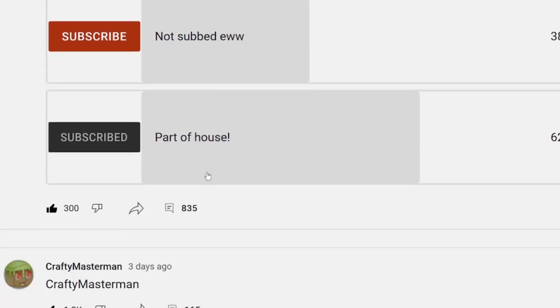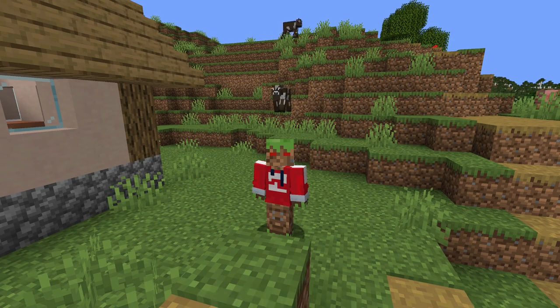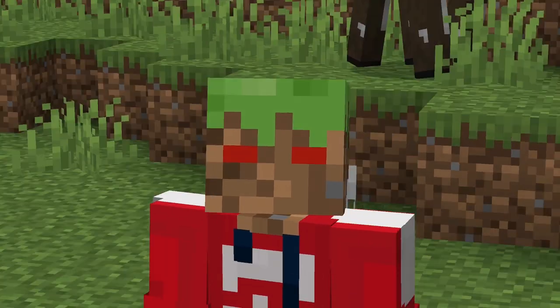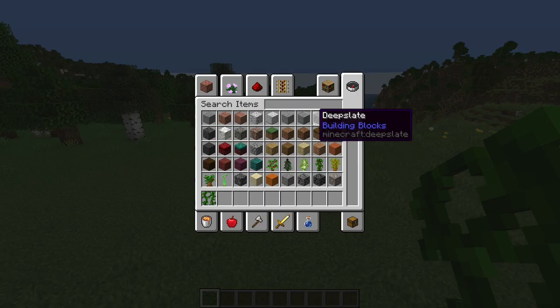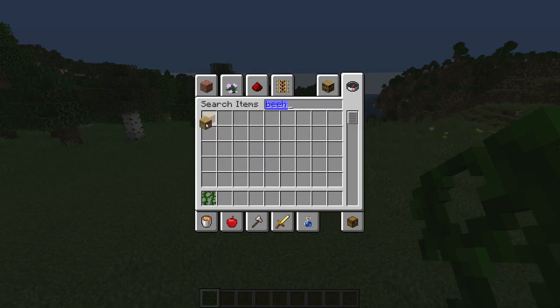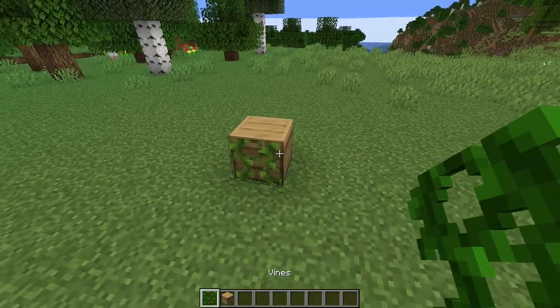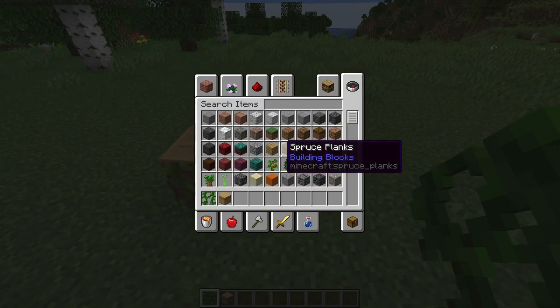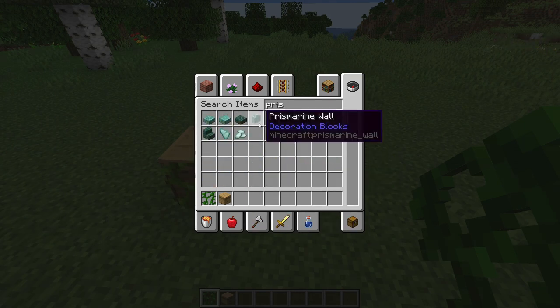A lot of people were subscribed, and now I have to manually go through 835 comments. I think we have to do it in a certain order. I'm gonna do a beehive first with vines on it, and then a dark prismarine wall. The dark prismarine wall does not exist, so I'll do a prismarine wall to compensate.